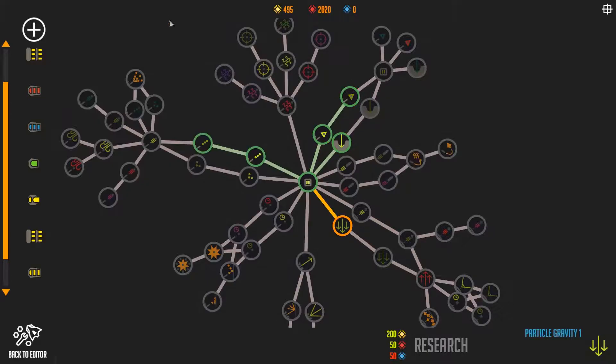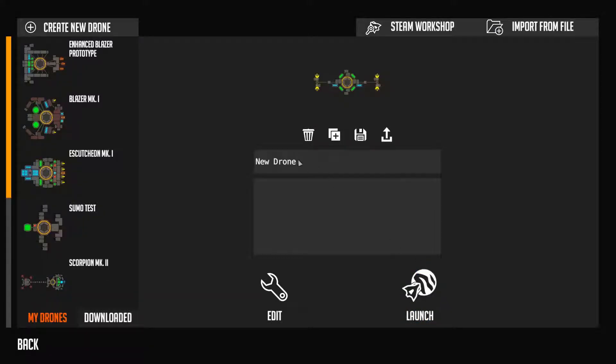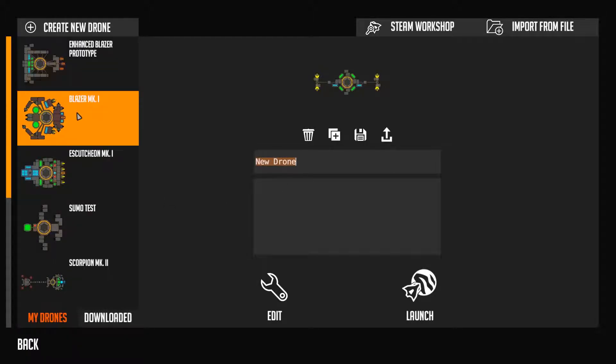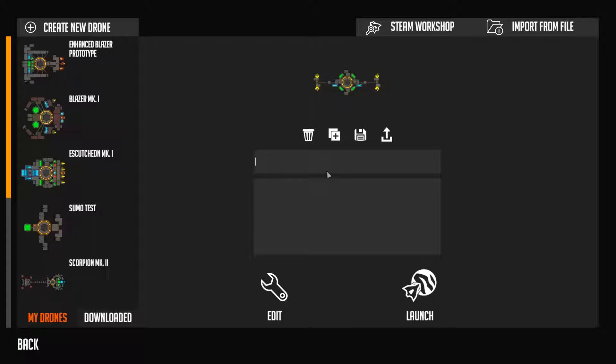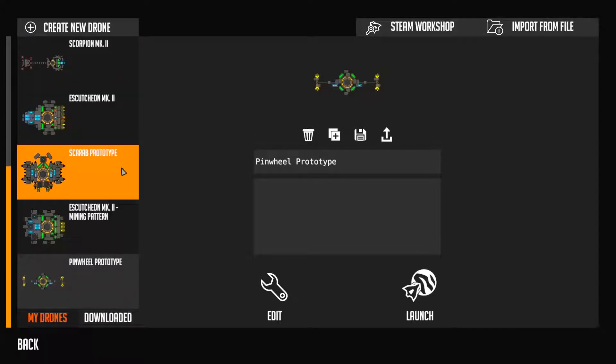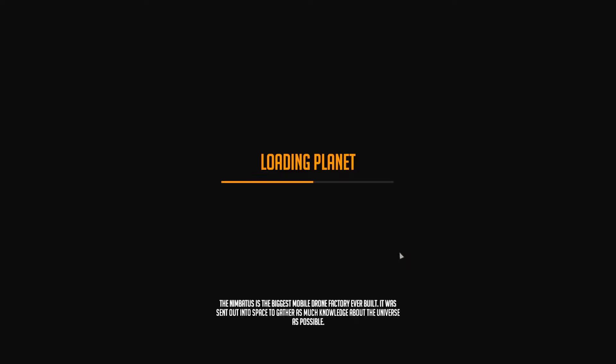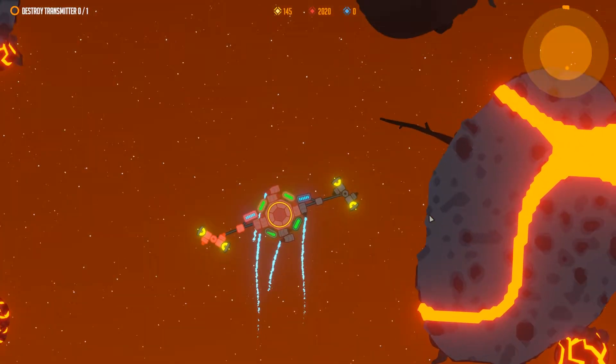You can do this with pretty much every weapon type. It encourages specialized builds. The most fun in this game is not making the ultimate drone that does everything — it's much more fun to make a specialized drone that is very good at one specific task. So you make a really good digging drone that excels at mining but would probably suck in combat.